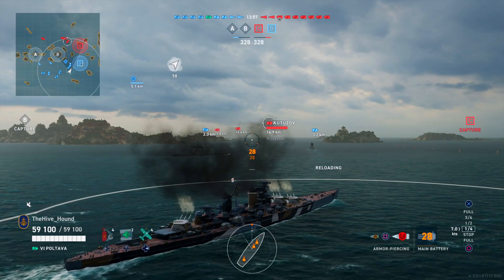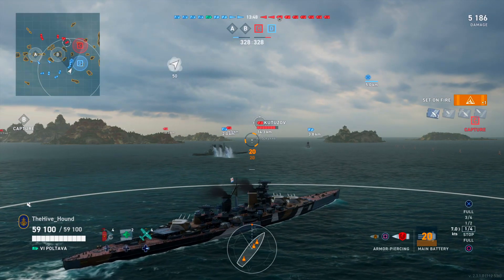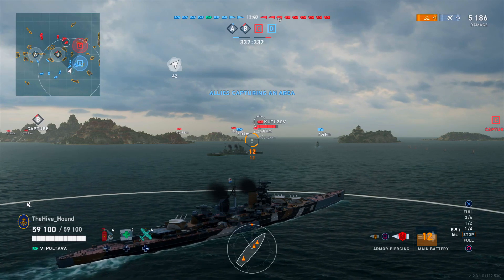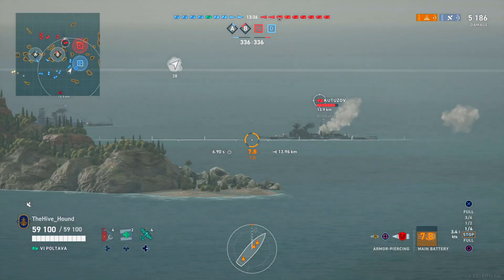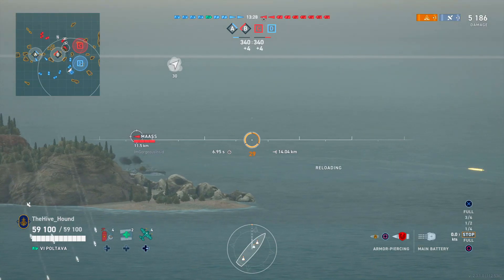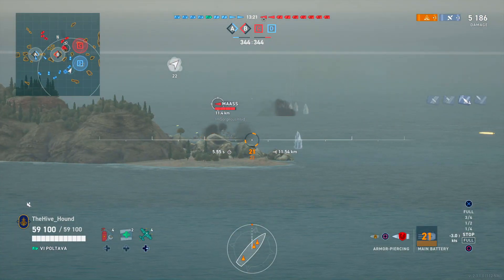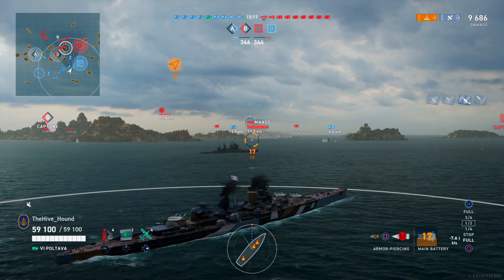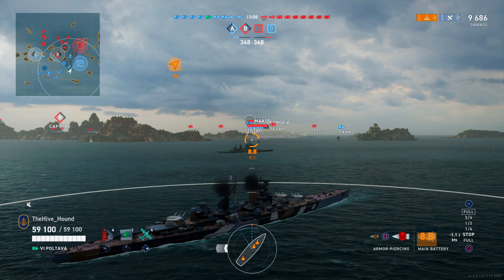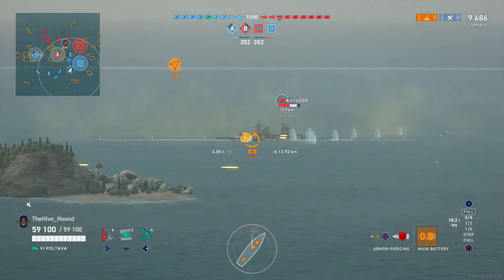No battleship player likes being set on fire constantly, so we're certainly going to focus on him. We fire a HE salvo, get one fire, and score about 5,000 damage. The Kutschov burns his repair kit straight away. The enemy team has started capturing B, so we can assume one of their destroyers is over there. There's our second destroyer. We try to blind fire the Kutschov in his smoke, get a couple of hits, but they're over-penetrations — something you'll definitely find with the Poltava: it over-pens cruisers a lot.